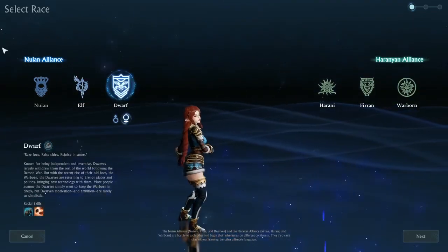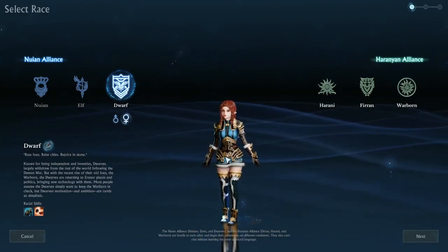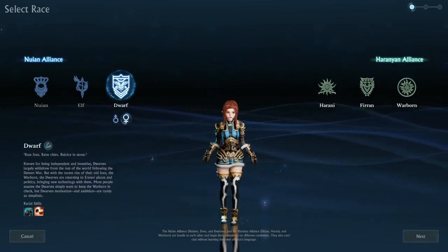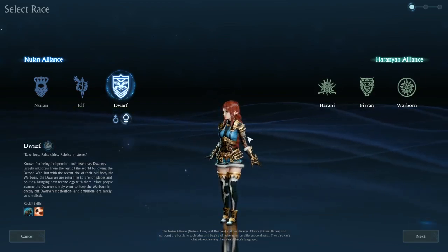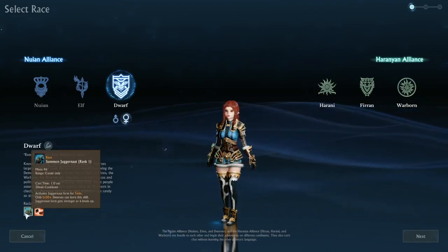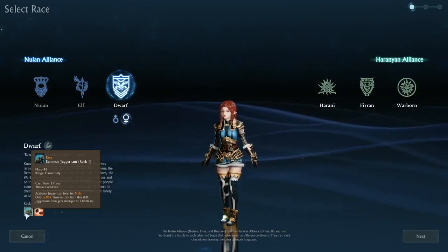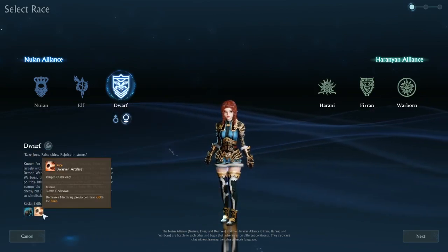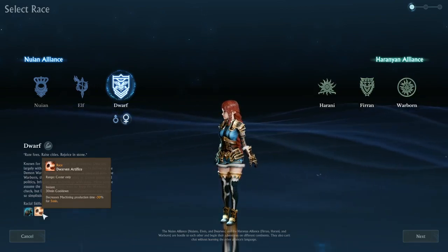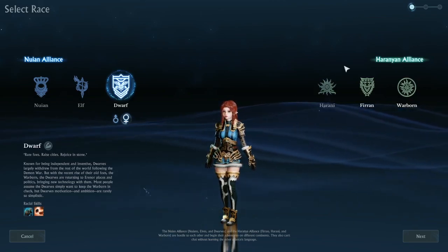I really like the Dwarf in this game — this is really pretty character customization. Their racial skill Summon the Juggernaut activates a Juggernaut form for five minutes, but only level 30-plus Dwarves can learn this skill. That's interesting. They also decrease machining production time, which totally makes sense for Dwarves given that they tend to be the Machinists.